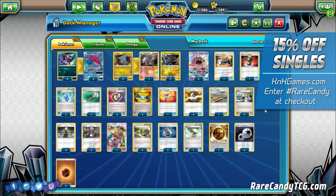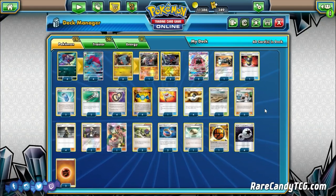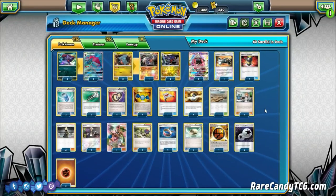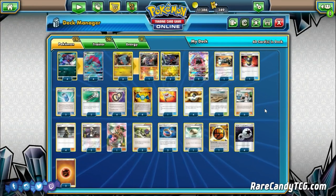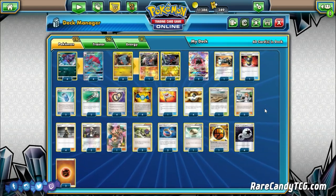We're basically just using the Tord engine — the 4-4 Zoroark, the 3 Bridgets, Puzzles of Time, etc. — foregoing Lucario and all of that. You lead the game with Zoroark and try to make Garchomp our mid to late game attacker. Let's see what the deck is all about.